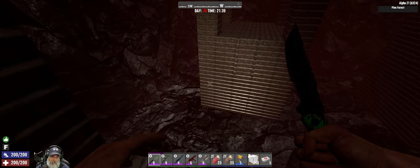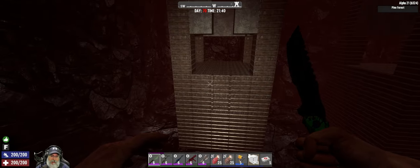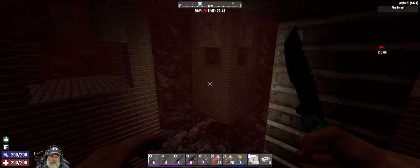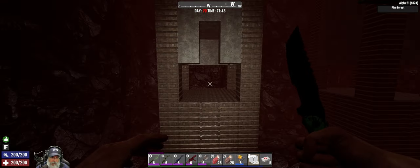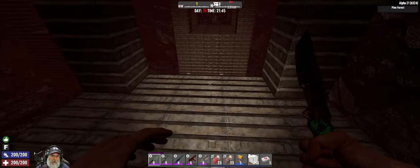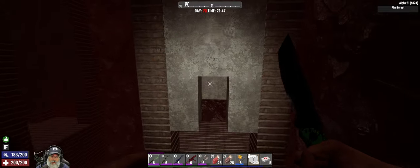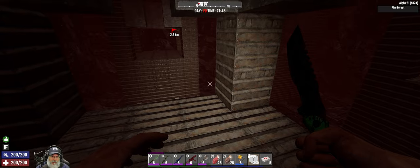These bases here for the first five blocks up are solid steel all the way across, and I made it five blocks up to withstand explosions from demolishers. Later on these towers will be all the way up at the top when they're completely finished — this is just a temporary setup. Once we get them finished at the top I'll probably fill these little areas in, but I just needed a way to fight the horde tonight and didn't want to do the usual thing we've done the last two times where we've kind of hunkered down in a building.